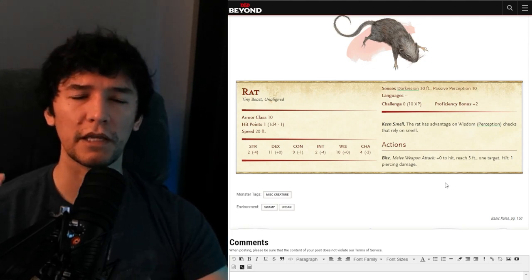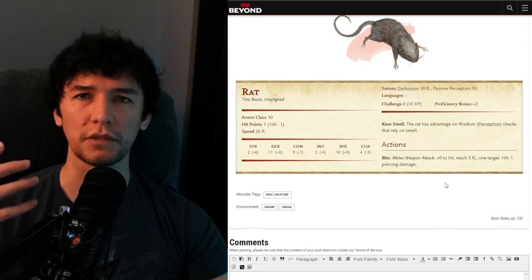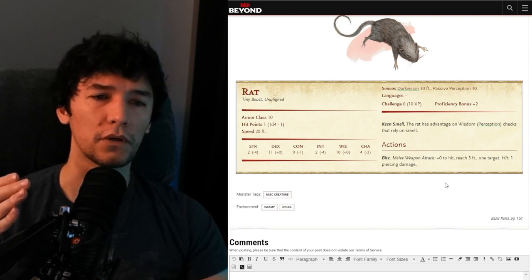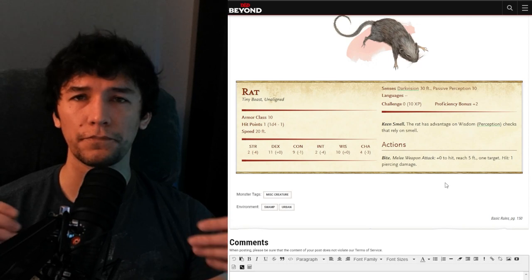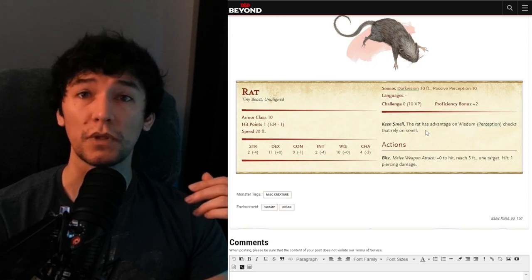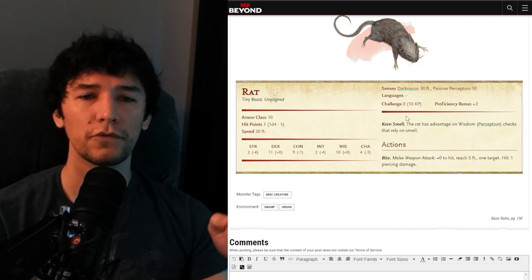So if we pop on over to D&D Beyond, we're going to iterate through our list of goals and talk about them. We'll start with a very basic rat. The purpose of a rat is not really to give you something to fight against — it's to provide a set of concrete stats that a player can look at. So if you're a druid trying to wild shape into a rat, things like keen smell give you advantage on Wisdom perception checks that rely on smell. This is information a player would want to know, but not necessarily something a GM would use to run their game.